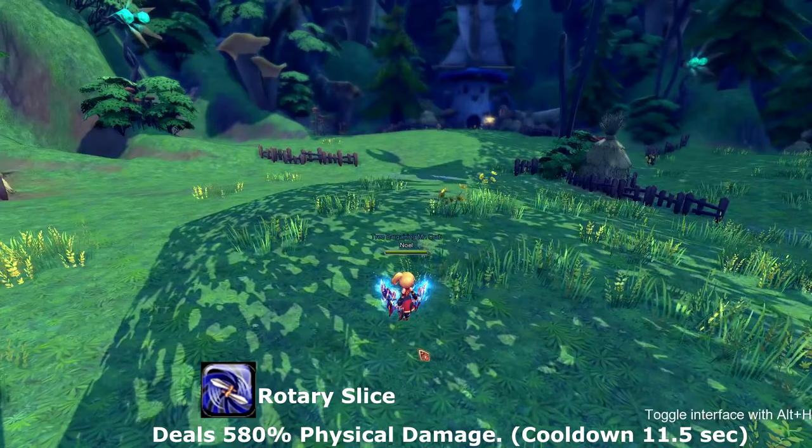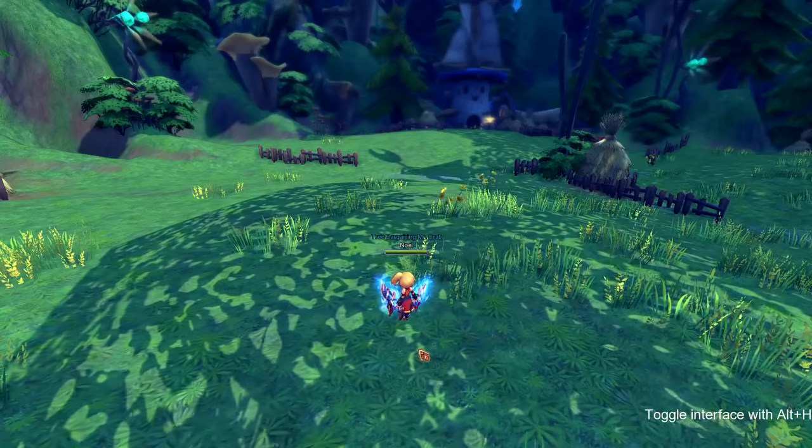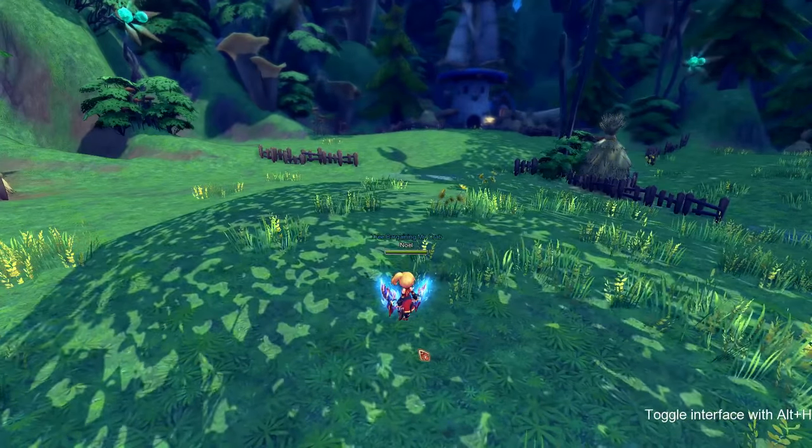Our final skill for the dual blades is called Rotary Slice. Rotary Slice does not have any debuffs or buffs — it's just a normal skill. It goes on cooldown for 11.5 seconds.